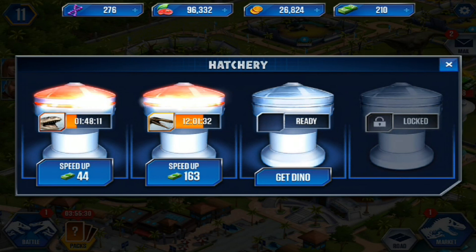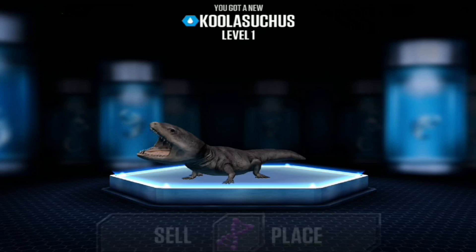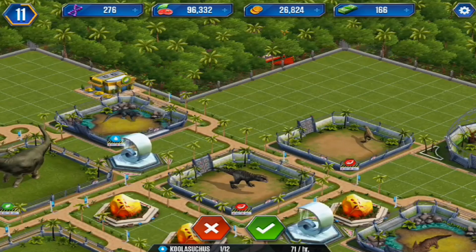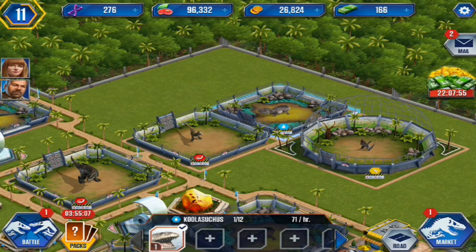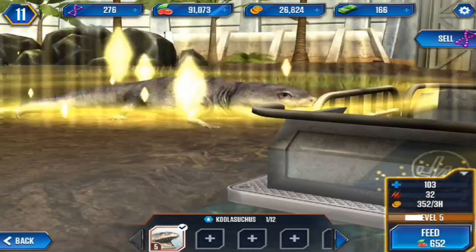Over here in our DNA thingamajiggy, on the way we have the Kulasuchus, which we unlocked last episode. And we are still 12 hours away from the Suchomimus. We're going to go ahead and speed up the Kulasuchus - I don't care, let's get him out there. You're adorable. He looks like a puppy. A terrifying puppy, but still a puppy.